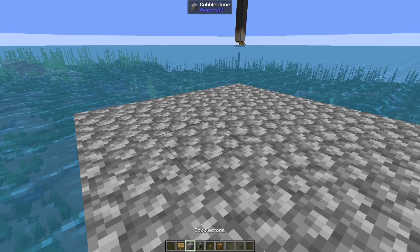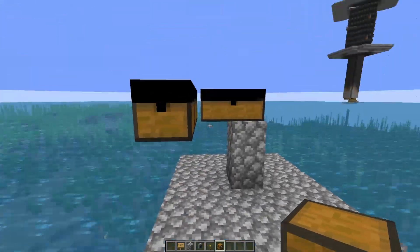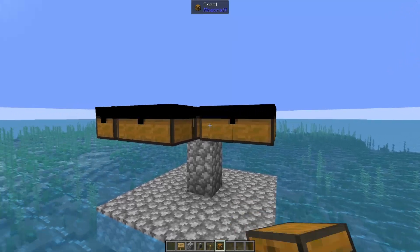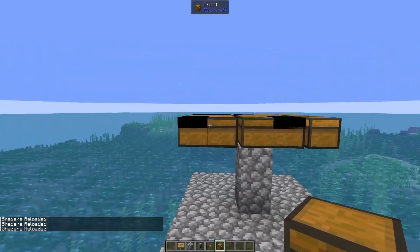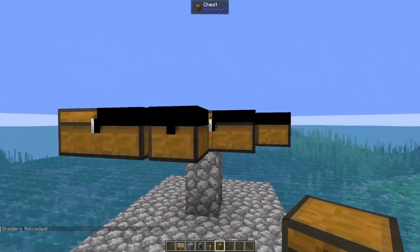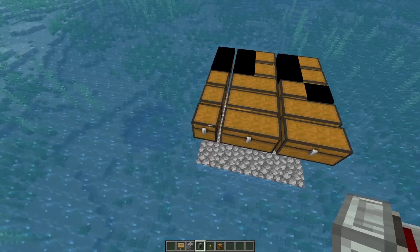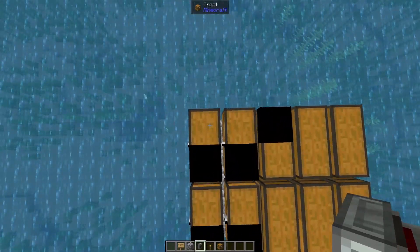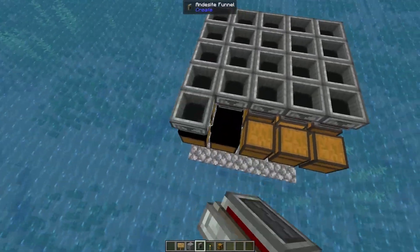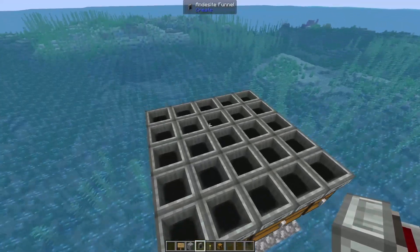For the very base of the farm, build up two blocks and place your chests as storage interfaces. If you're using other mods like storage drawers or item vaults, those are better options, but I'm using just chests for the cheapest and most early-game-friendly setup. Make a 5×5 grid of these chests, then shift-click 25 andesite funnels all facing downward into the chests. These can be replaced with belts or anything else that transports items.